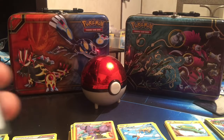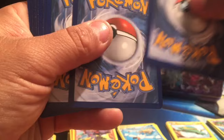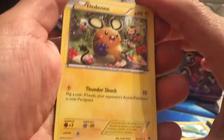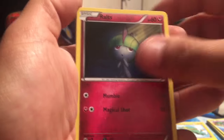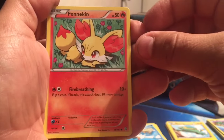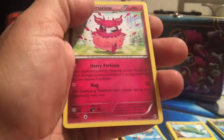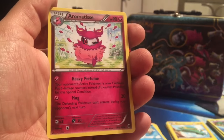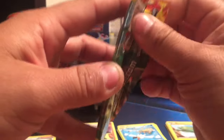And we have a Breakthrough pack. Here's the code for the Breakthrough booster. We have a reverse holo Togedemaru, another reverse holo, a Joltik, a Clefairy, and a reverse holo Blastoise. Nothing too exciting on this blister pack, so let's move on.